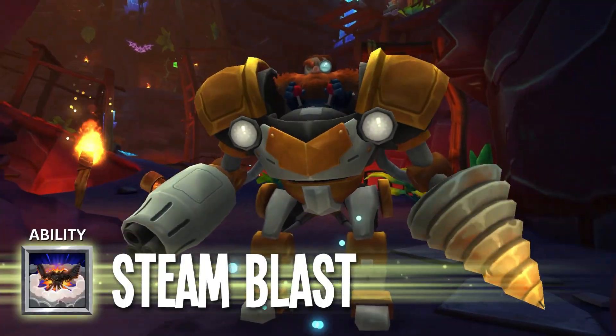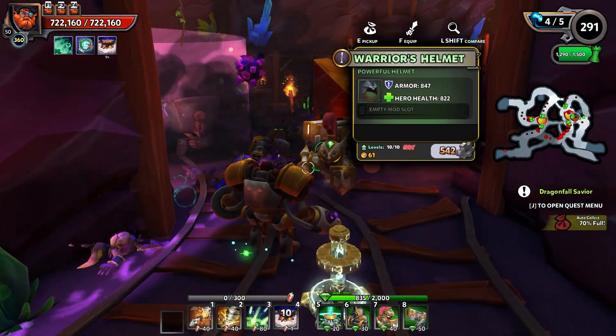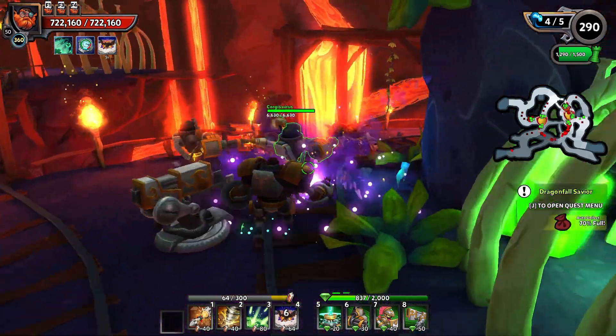Steam Blast: Vents all accumulated heat in a blast of steam, damaging and drenching nearby enemies. The engineer's movement and attack speed also increase for a short time.